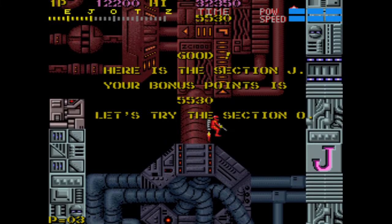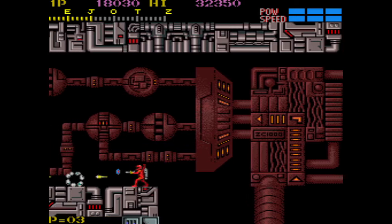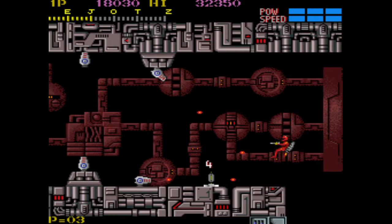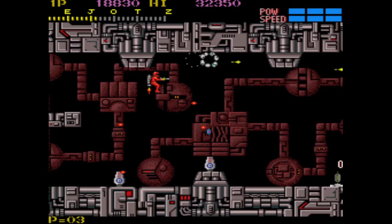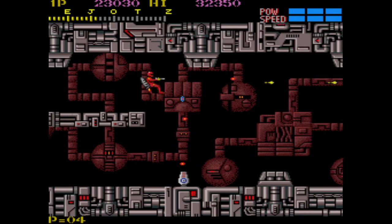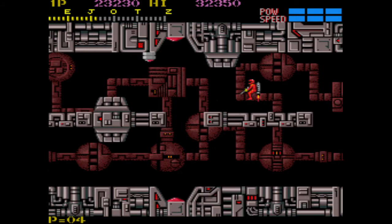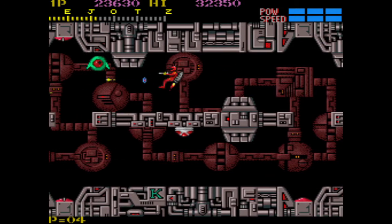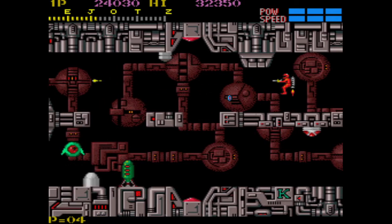Here's Section J bonus 5,530. Let's try Section O. So you just basically blow his face off — just attack him right in the face a few times and he'll die in like a few hits. By the way, that little canister dropped a little signpost that you can attack multiple times to get bonus points. If you just want to get points more quickly, that's how you do it.